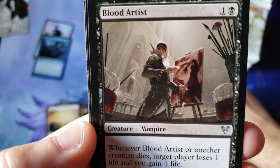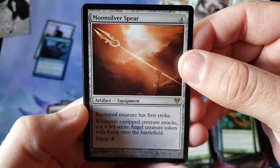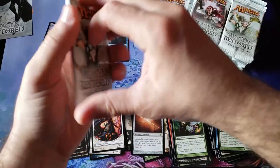Going right to the uncommons. Hallgeist. Blood Artist — hey, I remember you. I love that artwork. Triumph of Fury — wasn't that Liliana and Grizz? I remember that — that was an old art. And Moonsilver Spear — the old equipment.